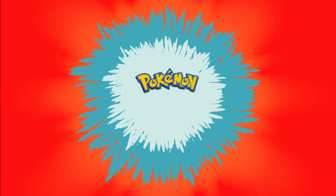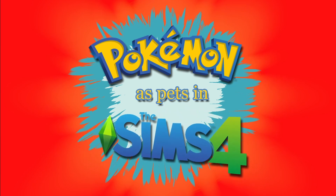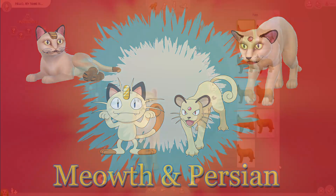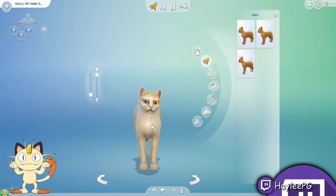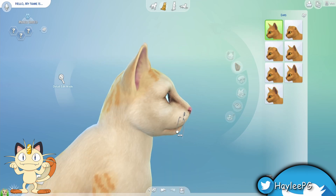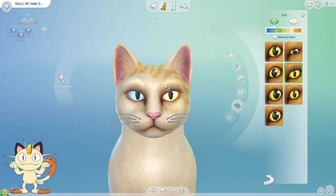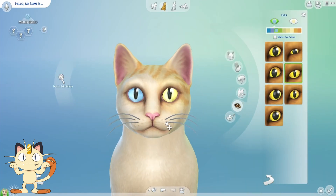Hey everyone and welcome back to another episode of Pokémon as Pets in The Sims 4. In today's episode we have Meowth and Persian. They weren't too difficult — pretty simple, nothing too crazy. It didn't take too long. I am excited to do Snubbull next after I figured out you could pull their lower jaw out, so maybe I'll do Snubbull next.